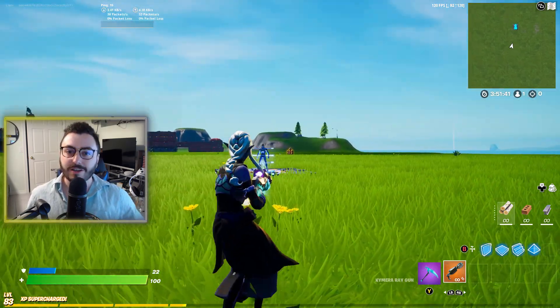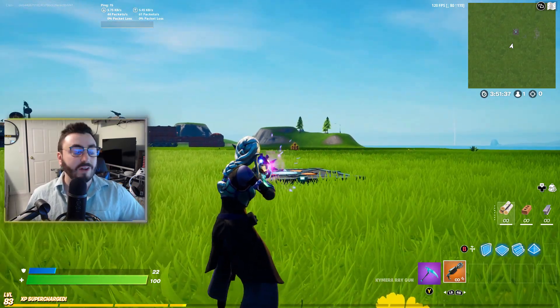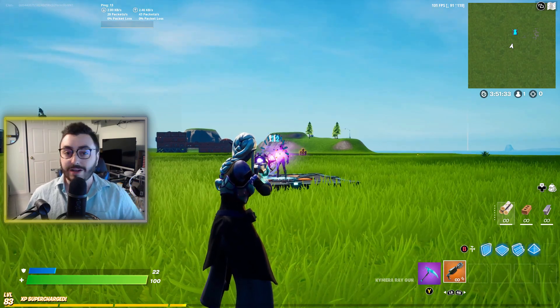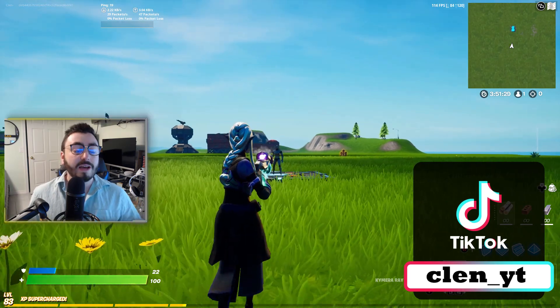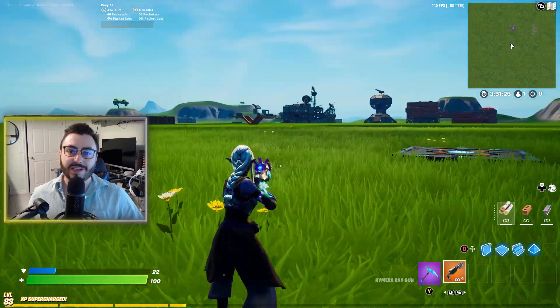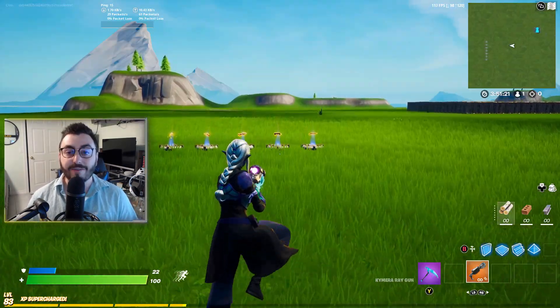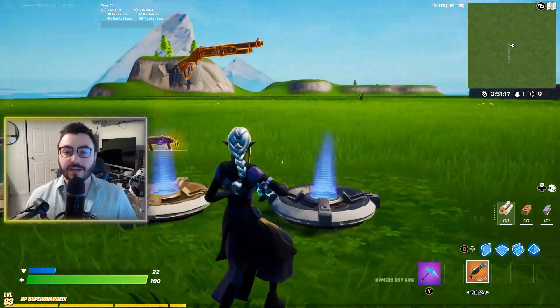Let me tell you my story with this thing. When the season first started there were a lot of really cool weapons to try — the rail gun, the recon scanner, unvaulted stuff. The first time I picked up the Chimera Ray Gun I thought it was really cool — you charge it up and shoot a laser — but I quickly found out it was garbage and never picked it up again, until about a month ago.